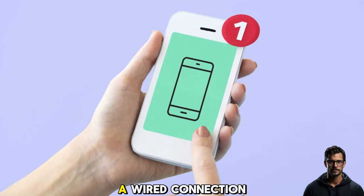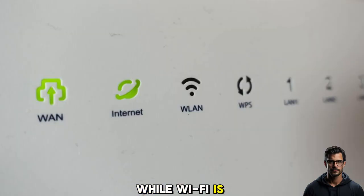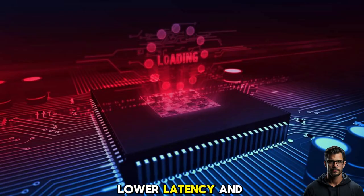Tip 1: Use a wired connection. The first and most straightforward tip is to switch to a wired connection. While Wi-Fi is convenient, a wired Ethernet connection offers lower latency and reduced packet loss, resulting in a more stable gaming experience. Grab an Ethernet cable and connect your gaming device directly to your router or modem.